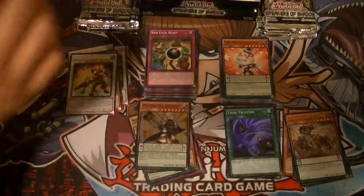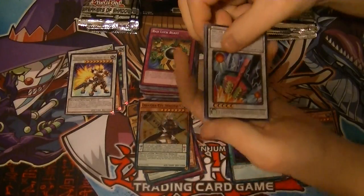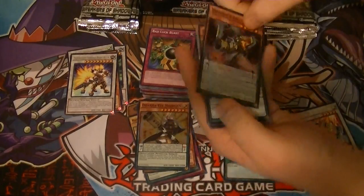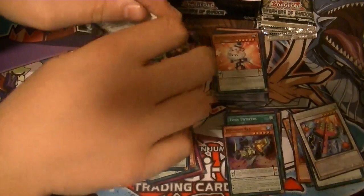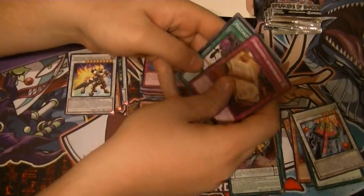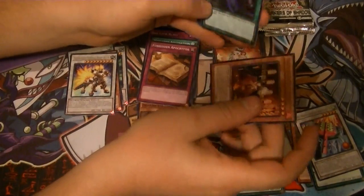My attacks are going all to smithereens over here. We have a rare High Speedroid Hagoita and a super rare Dinomist X, then a rare again. I went and bought some contact lens stuff and dropped it off at the house, and now my eye is messing up — go figure. This is the Shiranui Spirit Master. Twin Twister.